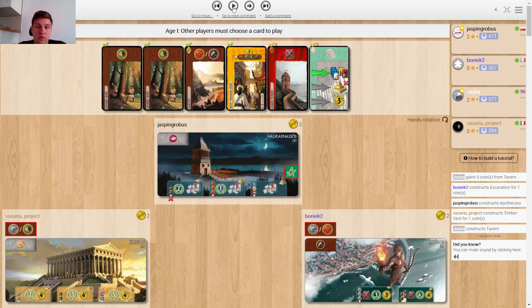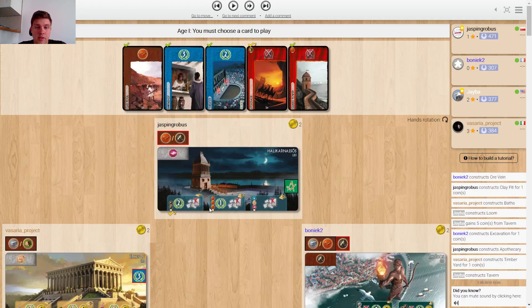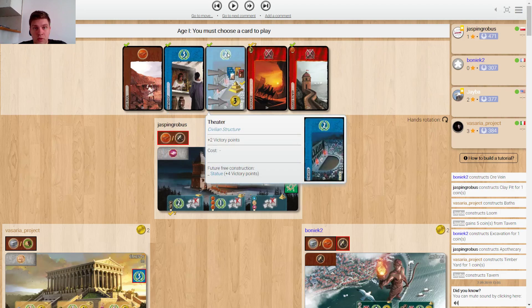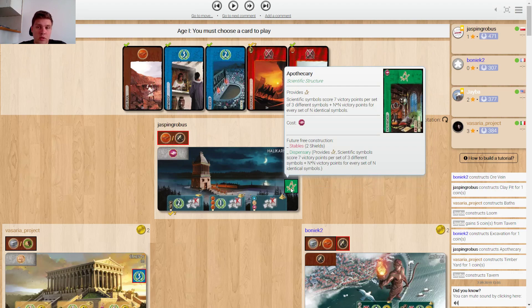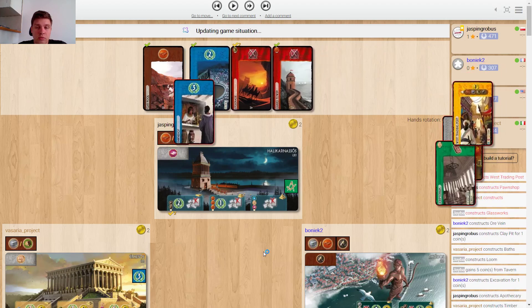First I was like let's grab this, but then I was like no, go back. Here a couple of interesting choices - this lets me build a wonder with the help of this, so this is a possibility. I prefer pawnshop just so this one point higher, and I hope not to have time to build blue cards in the second era. Guard tower is also a possibility, I can go for heavy red now because I got clay pit so I can build guard tower and the fight, and also I have apothecary which will let me build three stables.